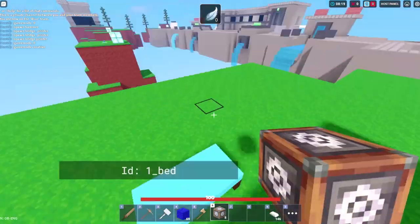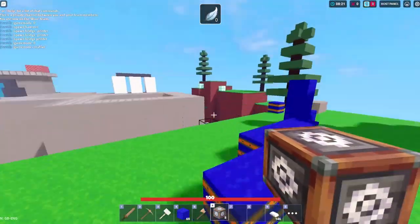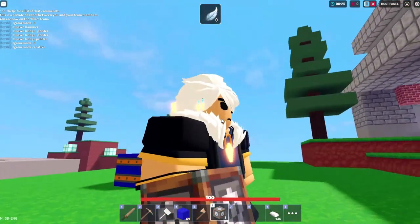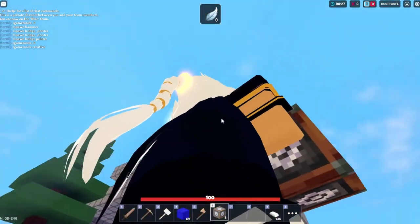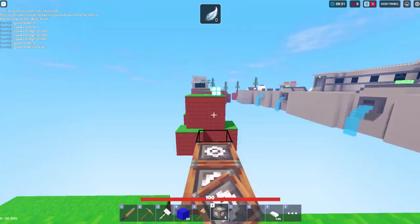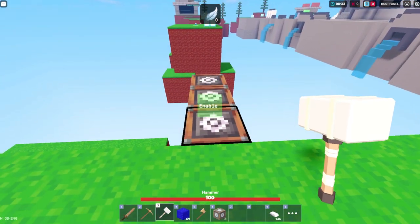I forgot how to actually spawn it in, so I just went to creative game mode. This is where it is, and this is what it looks like.